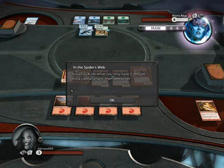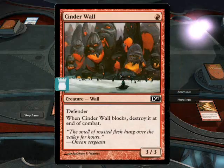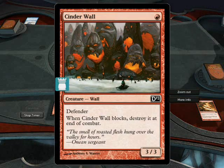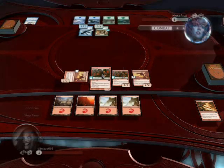Kiora has 6 life while you have 1. Negate Kiora's lethal attack, then defeat her. Okay, so let us see what we can do here. Defender wants to destroy it at the end of combat — that kind of sucks.